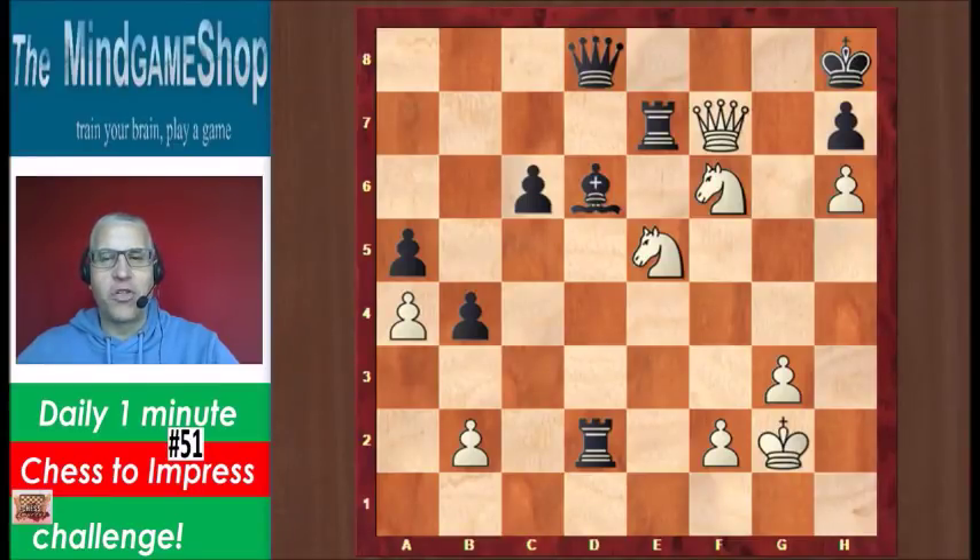Hello chess fans, this is Rick from Chess2Impress with number 51 in the daily 1 minute challenge. White to play and win in this position. If you count the pieces, you see that white is a whole box of pieces down. But his remaining pieces — queen and two knights — are all aimed at the black king. And the black king is not very happy on h8.